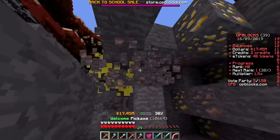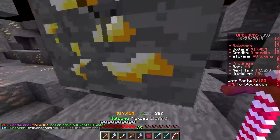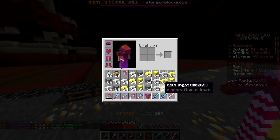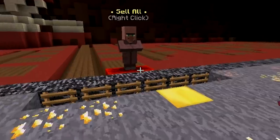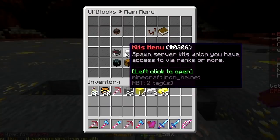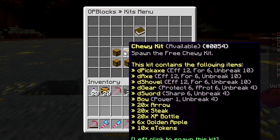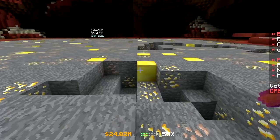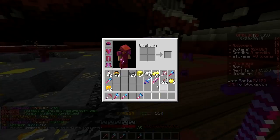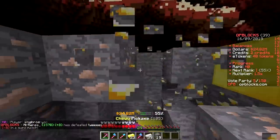Everyone watching, please join the server and give me your money — play.opblocks.com, just do slash pay isjerry 10 billion, thank you! Let's check the kits menu — you can get the free Chewy Kit. I'm dropping my old gear and putting this on. Protection 6 armor, and this pickaxe is Efficiency 12! Two levels higher — it feels much faster!